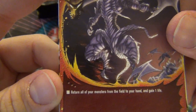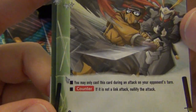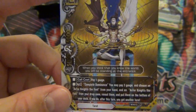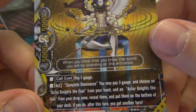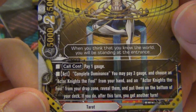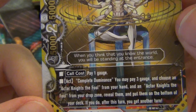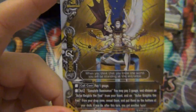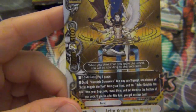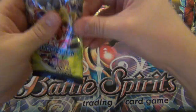Return all of your monsters from the field to your hand and gain one life - not even a counter. You may only cast this card during an attack on your opponent's turn; counter, if there's not a link attack, nullify the attack. Actor Knights the World: pay one gauge to call him, so he's a 5/2/5. Complete Dominance: pay three gauge, choose an Actor Knights the Fool from your hand and one from your drop zone, reveal them and put them at the bottom of your deck; if you do, after this turn you get another turn. So if you have one in your hand and one in the drop zone, you get another turn by paying three gauge.